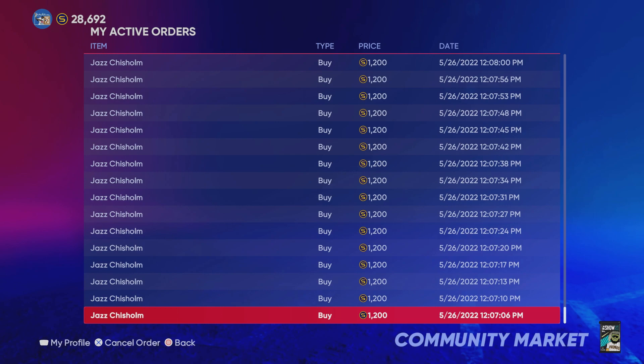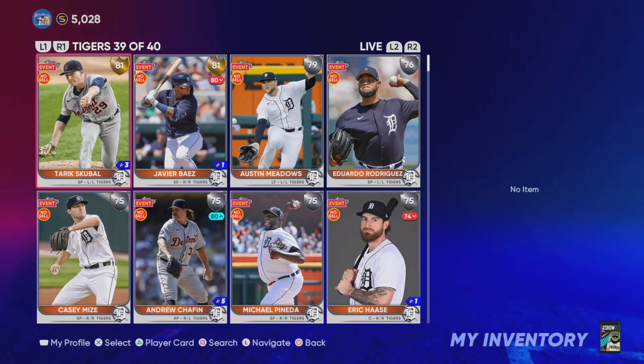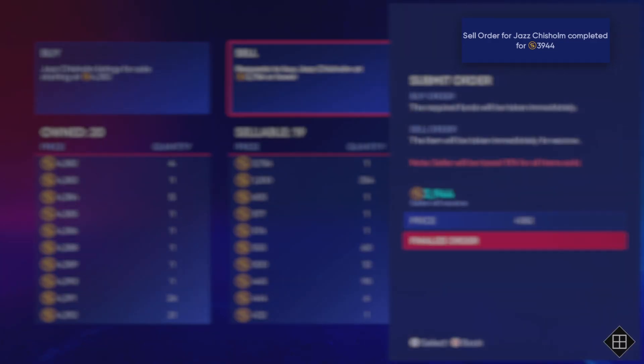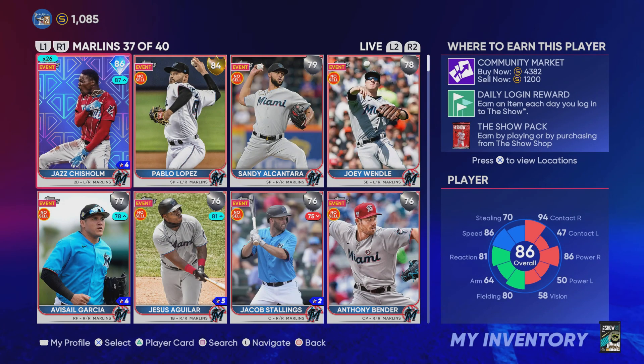I talked about that in my other stub trick video where I unlocked Randy Johnson. I put up these orders at two different times, so I am in the queue at the buy order position for 1,200 stubs at different points in time. I have already bought some of these cards. On the completed order page, last night I was able to purchase these Jazz Chisholm cards for 1,200 stubs — but only the first half of buy orders. The buy orders from May 26th haven't gone through yet because I made a video talking about it, other people jumped in, and now I have to wait a little bit longer. Yes, I could put all 25 of these cards up for 4,382 or 4,381 stubs and make a good profit off of each card, with no risk involved, since I purchased them for the quick sell value of 1,200.